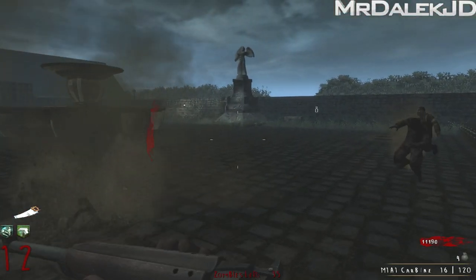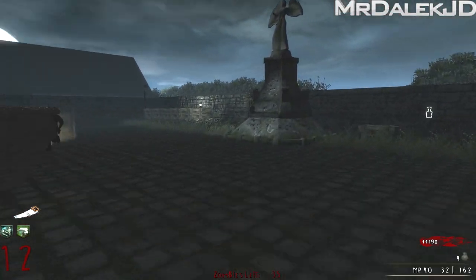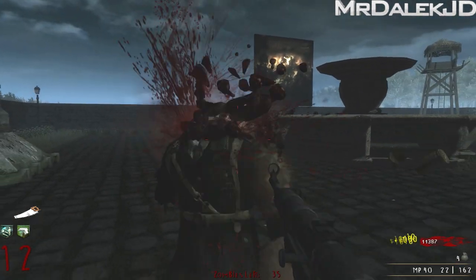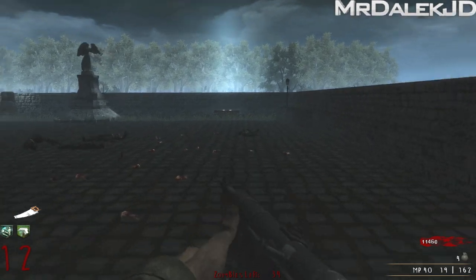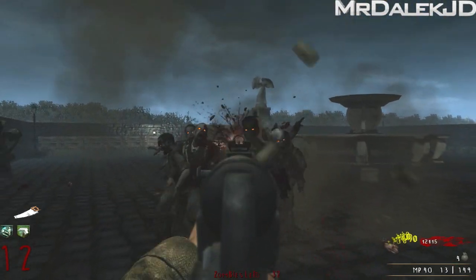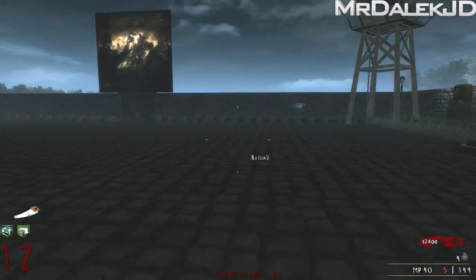My third weapon is an M1A1 carbine. I've got an AK-47, which is beast, but I've run out of ammo. I could get a max ammo from the crates, but I don't trust them after all the bouncing bettys I've been finding. So I'm point building.